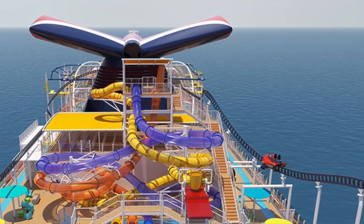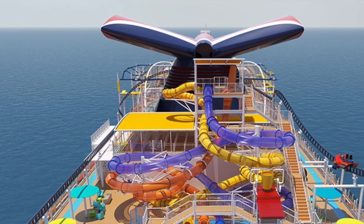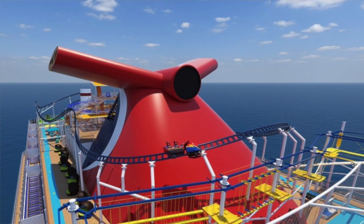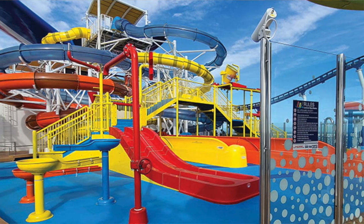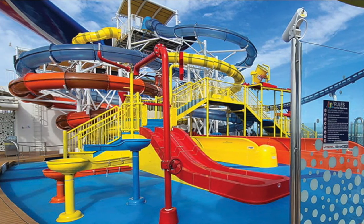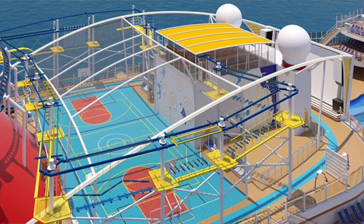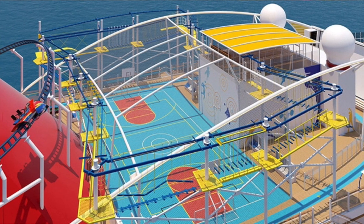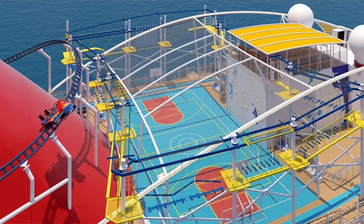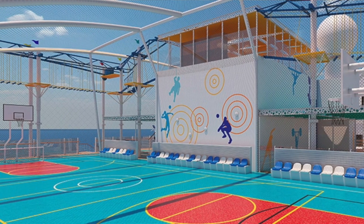This zone has something for everyone and you can spend days there without ever getting bored. Choose from Bolt, the first roller coaster at sea. Carnival Waterworks has a splash area for the kids, smaller water slides for the kids, and three exhilarating water slides for adults. Once you've had enough of the water park, head over to Sports Square which features mini golf, basketball, ropes course, and so much more.